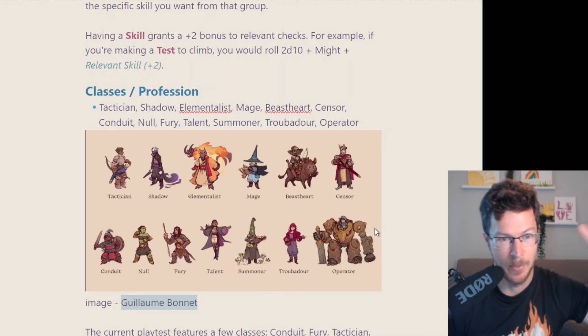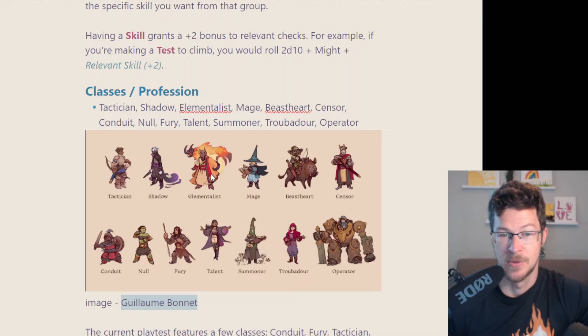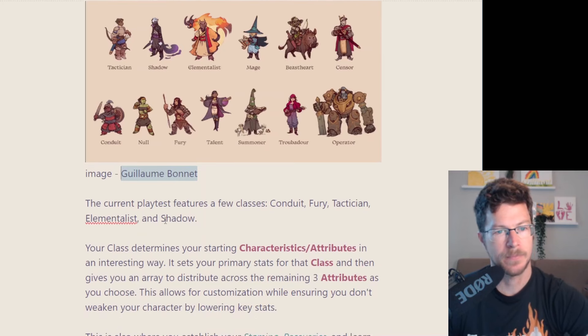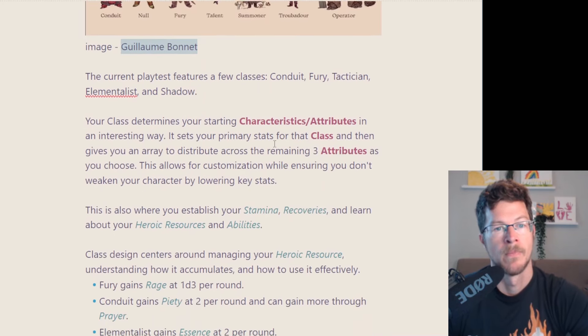The playtest has the Tactician, who's like the fighter leader; the Shadow, which is like the rogue assassin; the Elementalist, who obviously uses elemental magics; the Fury, which is sort of like your berserker or barbarian; and the Conduit, which is like your cleric. So those are the ones it had: Conduit, Fury, Tactician, Elementalist, and Shadow.